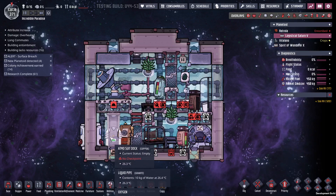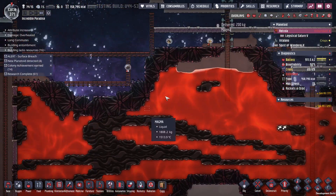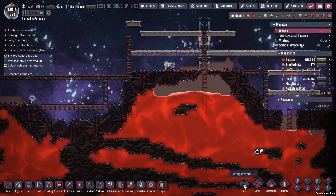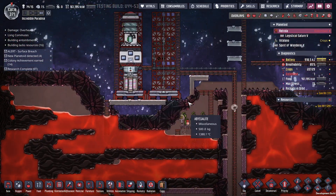I've got copper for building the suit dock, and my dupes have been dumping magma over here from this side, so this is coming down quite well.